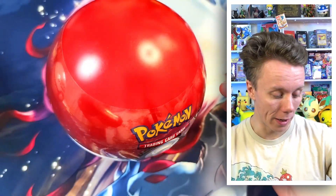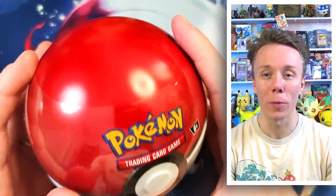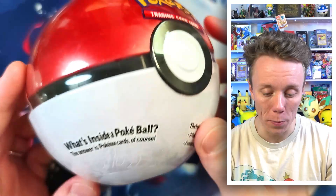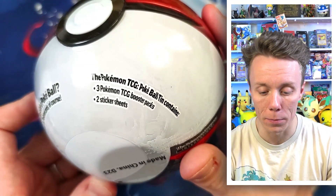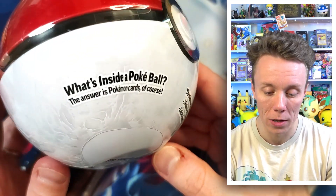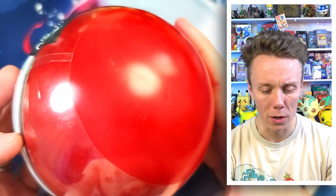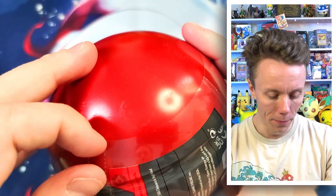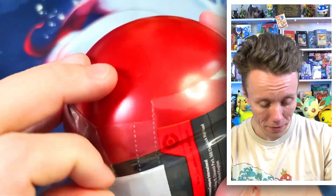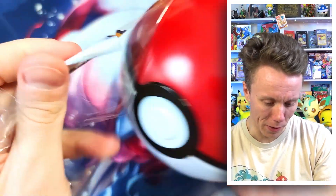We're going to save the 151 tin with the Omanyte until last. And we're going to start off with the Pokeball tin. This is super cool. Inside there are three trading card game booster packs and two sticker sheets. What's inside a Pokeball? The answer is Pokemon cards — well, inside a Pokeball there's Pokemon! But yeah, thank you so much. I'm very excited to open this up. This is not easy to open.